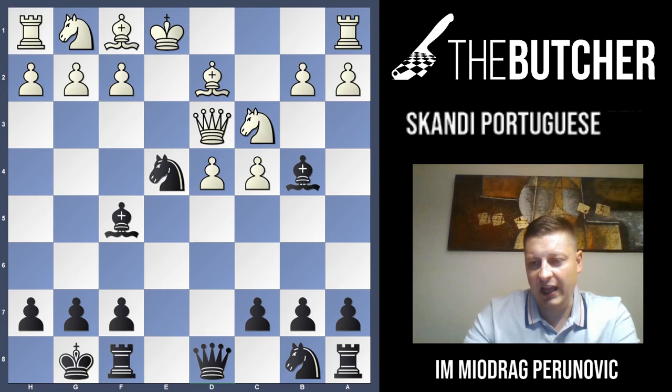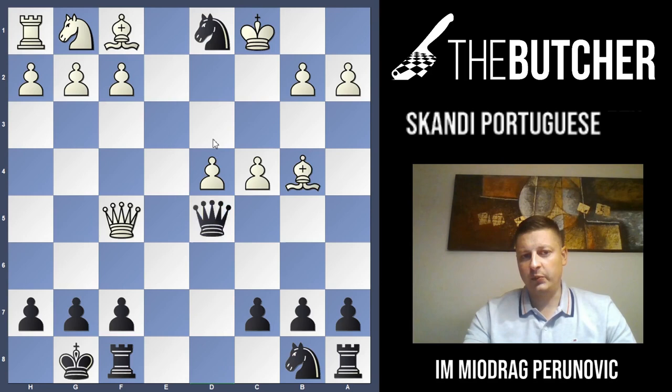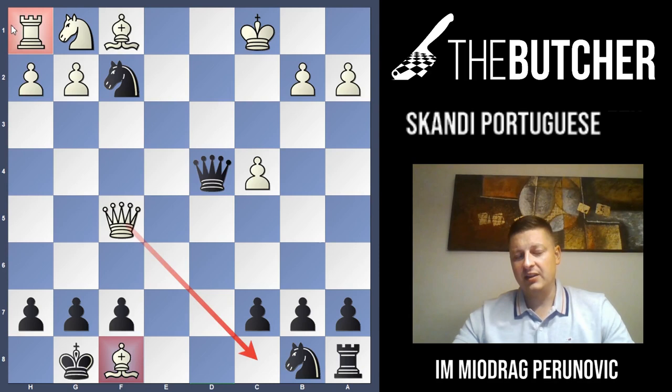If they go bishop d2, you just go castles again. They go castles, you take on c3, breaking the pawn structure with check. The queen is threatened by this bishop, so they have to take. We take the rook, they take the bishop, we take the pawn, they take the bishop — the rook, sorry — and we take on f2. The problem is they can't save this bishop, they can't play queen c8, the rook is kind of trapped on h1, and we're threatening checkmate in one move. That's the problem. This is just winning for black.